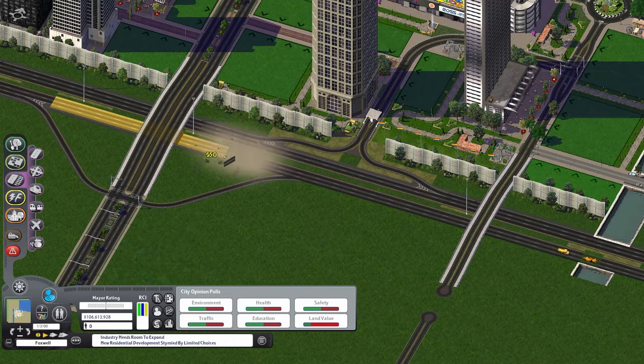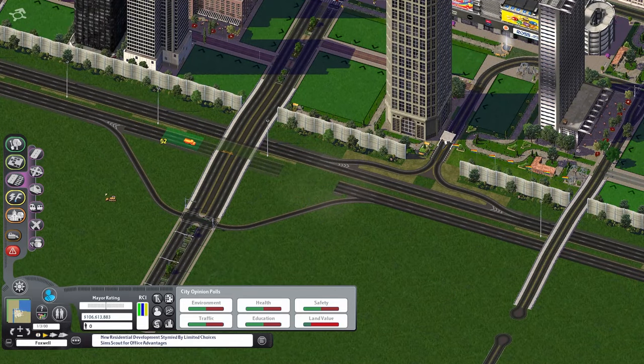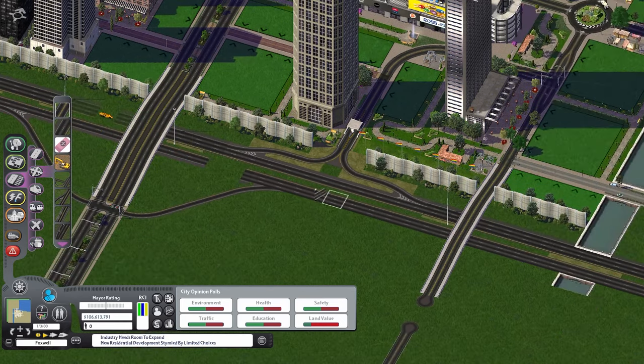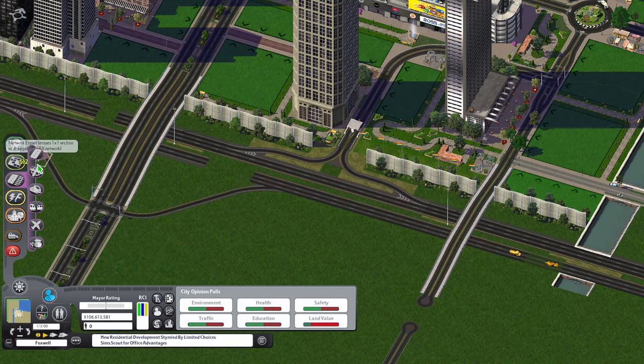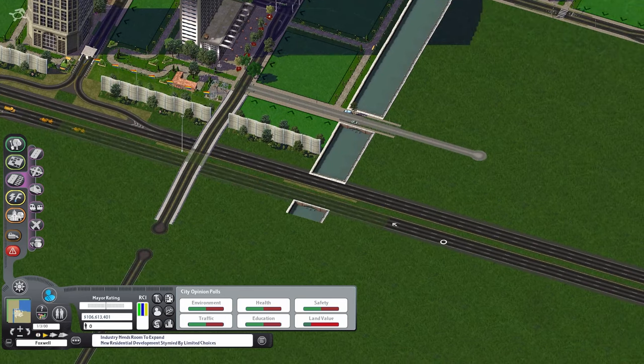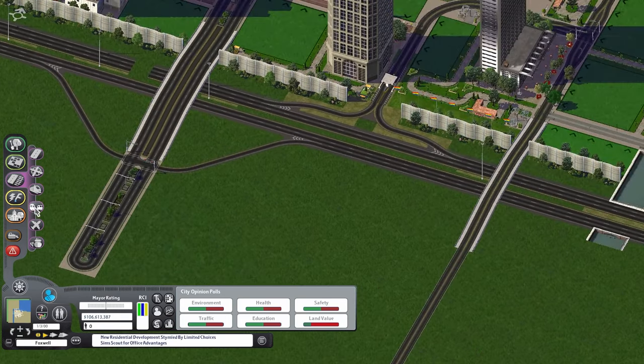It definitely does look pretty nice. We also got a ramp off the highway, which actually did take a lot of work to try to build. This ramp just was not cooperating for some reason — it did take a few attempts to finally get there. I had to use the NAM eraser tool so that I wouldn't lose the majority of the interchange, and after fighting it for a while it ended up working.